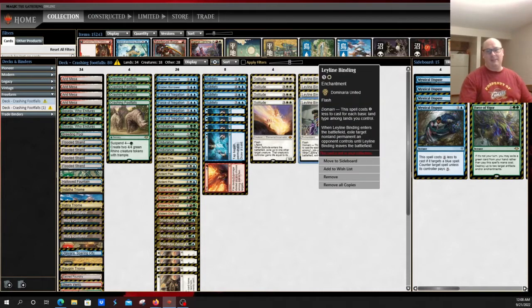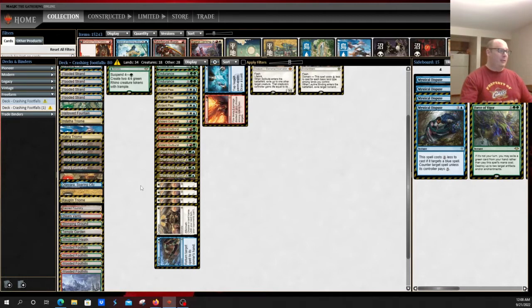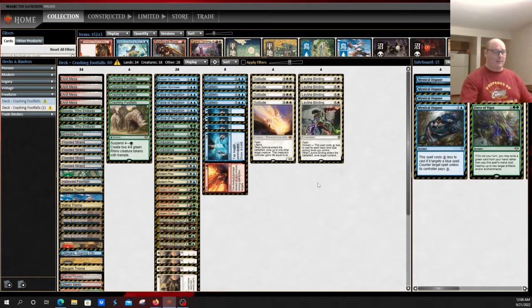One card that has forced people to look outside the box in terms of building is Leyline of Binding. Leyline of Binding is basically an Oblivion Ring or Cast Out effect with a very unique feature: it's instant speed, and it also has domain, reducing its cost by one for each basic land type you control. Much unlike a format like Pioneer, it's very trivial in Modern to add a third or fourth color to your land base.